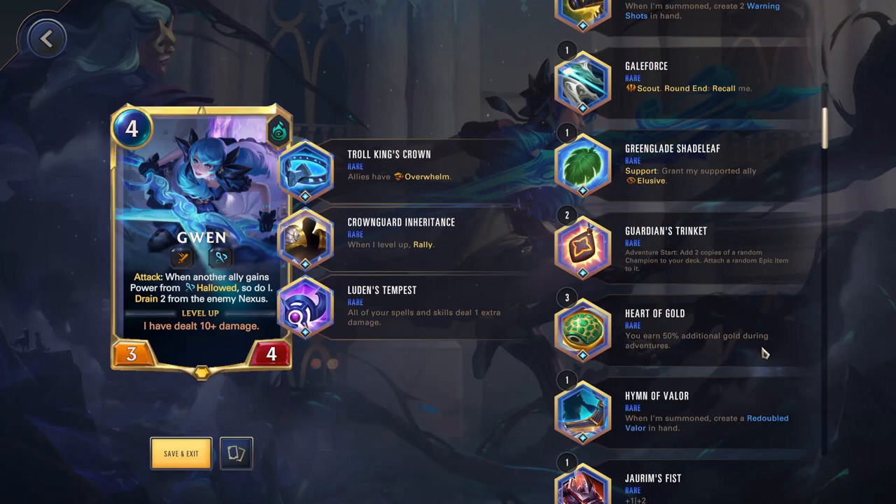Heart of Gold — you earn 50% additional gold during adventures. If you're playing a champion where you don't really put them on board — like Lux, I normally just have her in hand and win the game before I could play her — this is just going to be a passive effect. You don't actually need the champion on board to gain this effect. So if you have a champion you're not really playing, this is one thing to throw on them. Also, if you're doing more of a bounty hunter build, this can be very helpful. Most of the time though you're not going to be using it.